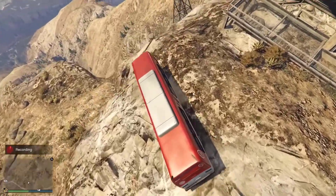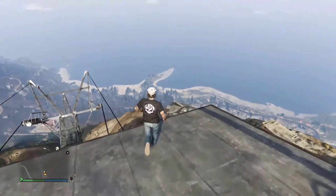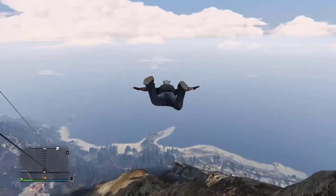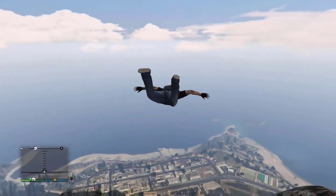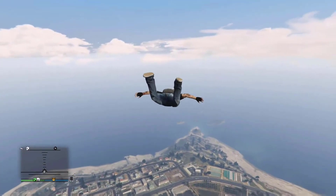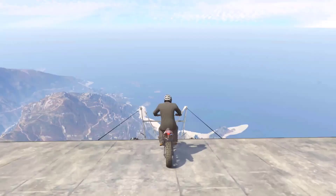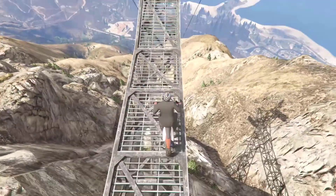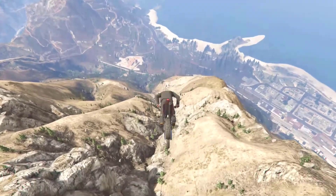Mount Chiliad is one of three named mountains in Blaine County, San Andreas in GTA 5, located far to the north in the Chiliad Mountain State Wilderness. It serves as the tallest mountain in the game at 798 meters (2,619 feet). At the east end of Raton Canyon there's an observation platform overlooking the Alamo Sea, and on that platform is a sign showing the elevation of Chiliad at 2,744 meters (9,002 feet).